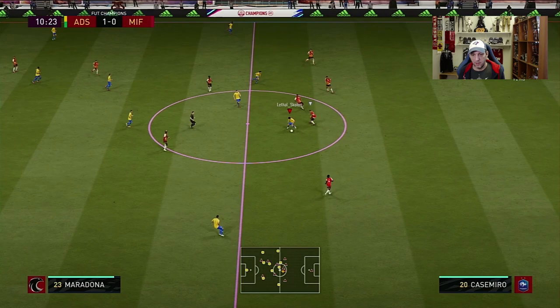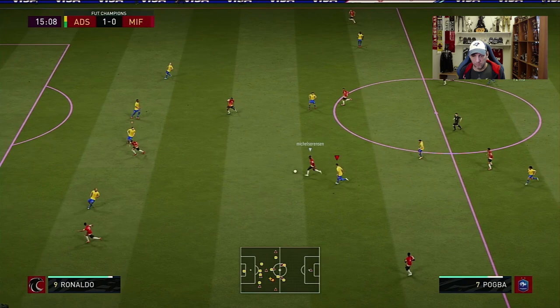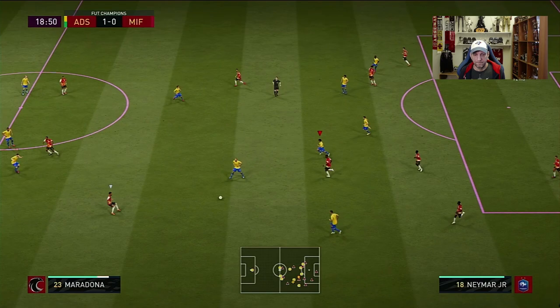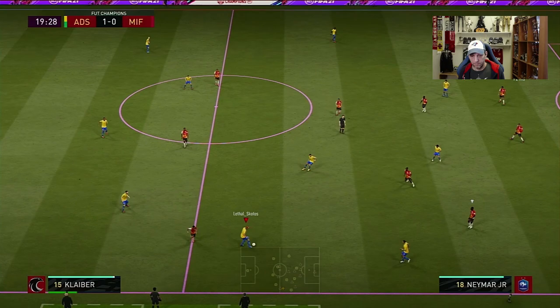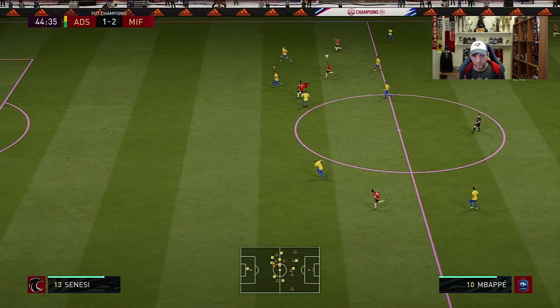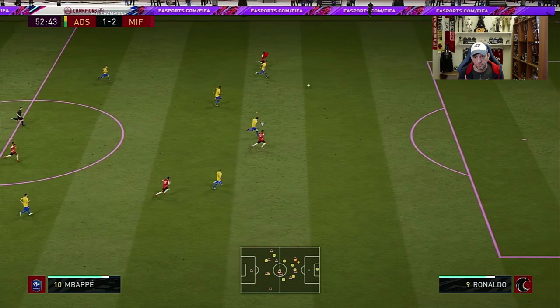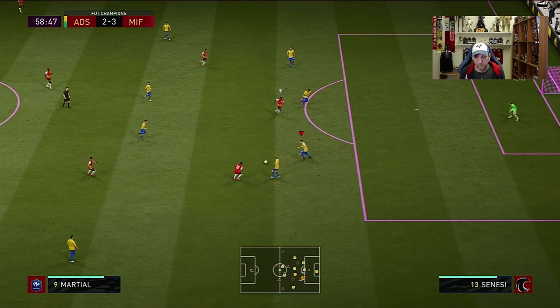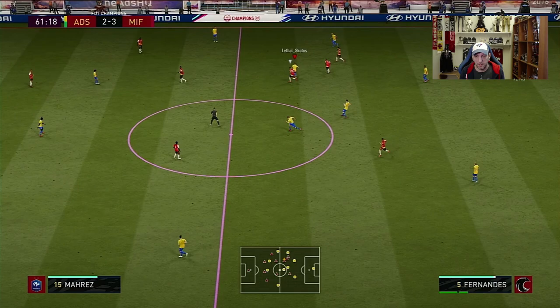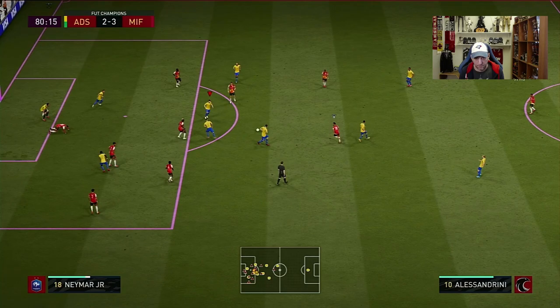Sanessi gets a good tackle there. He's doing very well — half of that attacking move was created by him. Good marking again from Sanessi — very good marking on Mbappe and Neymar. So many tackles here from him. He is really showing up in this game with his positioning and interceptions.